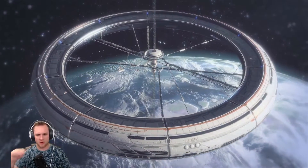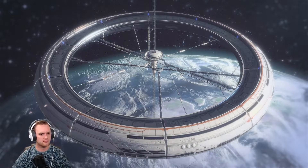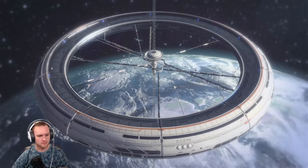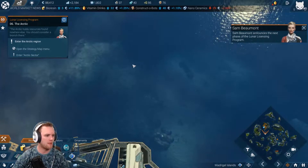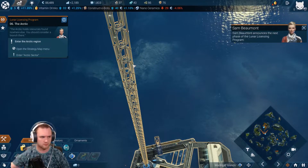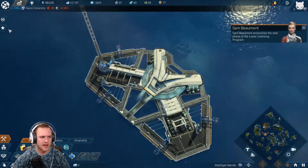Look at that — now we're freaking in space, boys! They're gonna give us the observation deck. Step into space, all purple. I'm not ready. Global economy and orbital features are now accessible for you. Phase two of the lunar licensing program starts now.